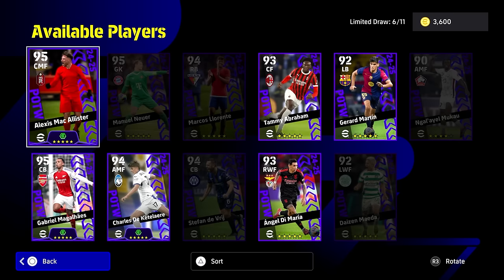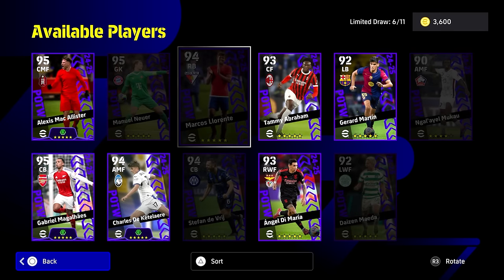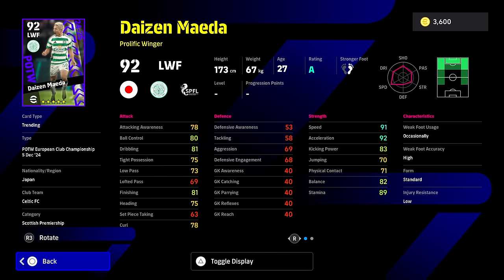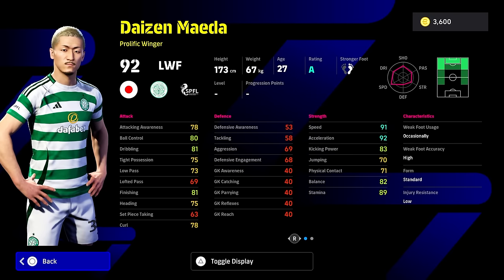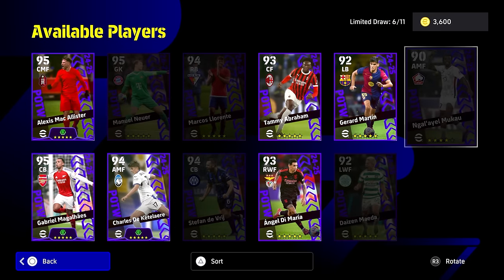The rest of the cards in here - I don't think they're really worth shouting home about. We've had better versions of Marcus Lorente and De Vrij. Maeda is not a bad option. I know a few people were looking for him. He doesn't have a booster. He's got his new hairstyle, nice speed, nice acceleration, nice balance, but let down by his tight possession and lack of player skills. He'll be interesting if you're a Celtic fan, but otherwise he's just a run-of-the-mill winger.